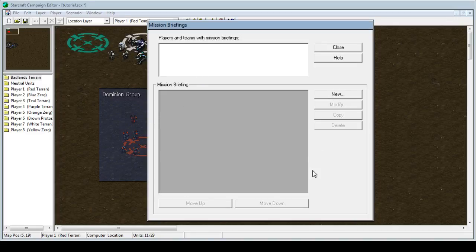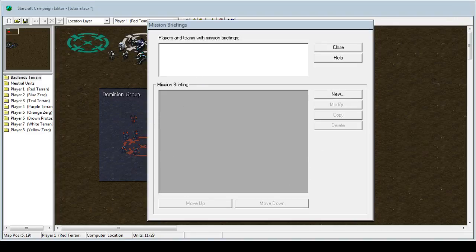What's going on guys? DK here with another tutorial for you guys. This video is going to cover mission briefing. Once you go to the scenario, there should be a mission briefing option. Click that and we'll get this box.